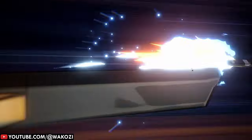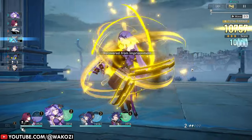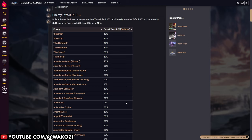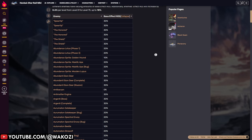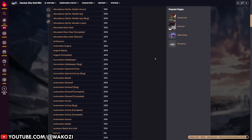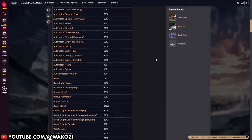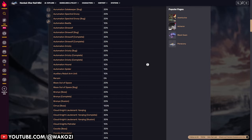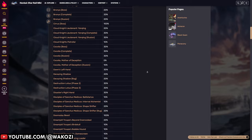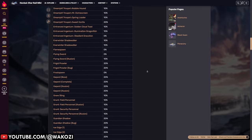Ideally, this would be the end of the story. However, enemies in Star Rail also have a chance to resist debuffs. Most hover around 30% or less, with rare cases of 100% immunity — like flame spawns being immune to burning, or Cocolia being more or less immune to being frozen. Kind of ironic, but that's Star Rail for you.